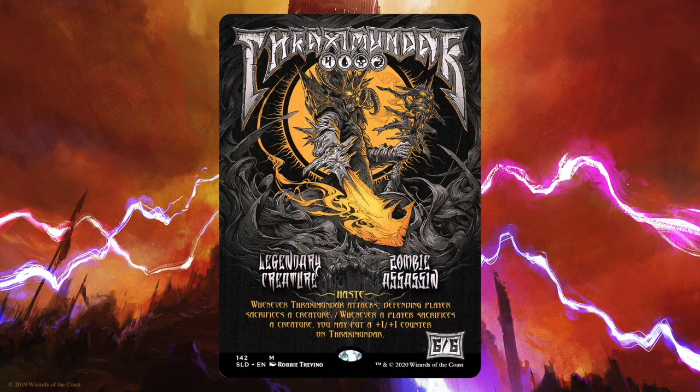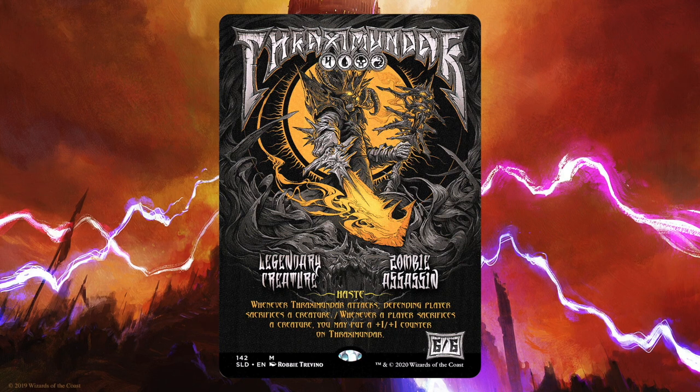Thraxamundar is a 6/6 legendary zombie assassin with haste for four, a blue, a black, and a red — a total of seven mana. When he attacks, the defending player has to sacrifice a creature. Then whenever any player sacrifices a creature, put a +1/+1 counter on him.